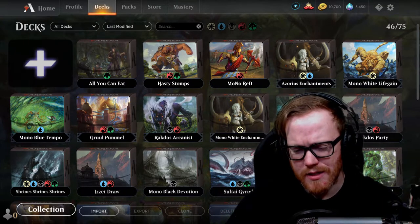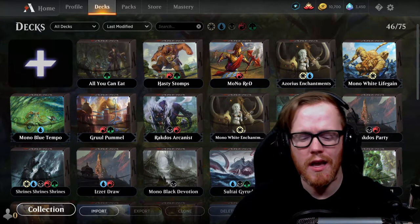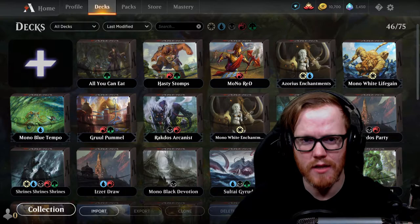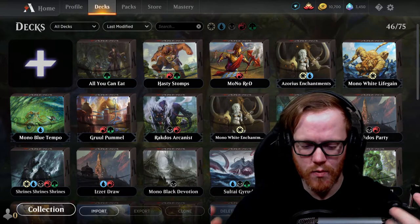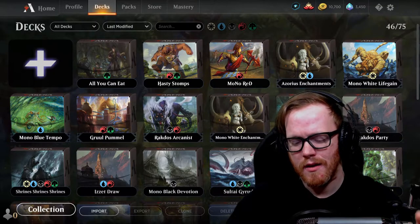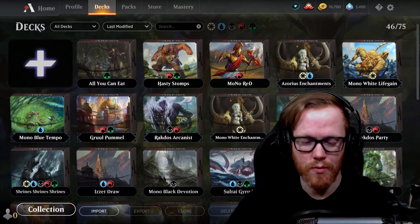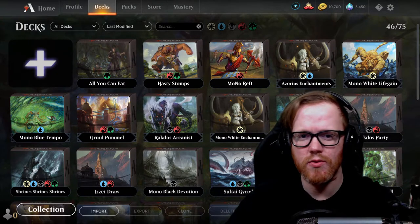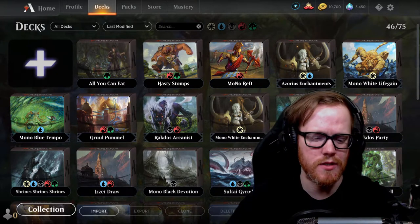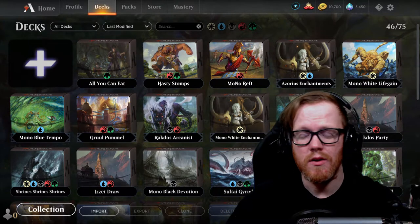Why would you take a mulligan? It boils down to your hand just not being good — that's really one of the main priorities. The other thing is depending on your matchup. In the Arena client it's kind of hard to tell what you're playing against, especially in best-of-one since you're only playing one match before moving on, but there are always some signs you can look for.